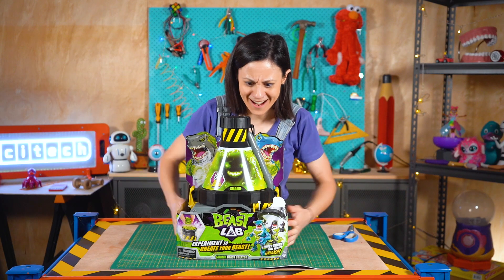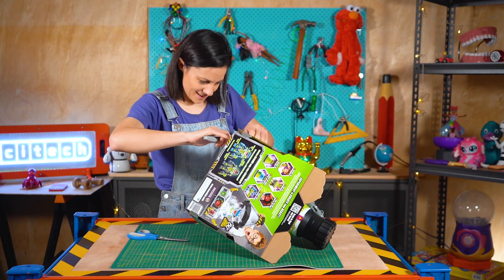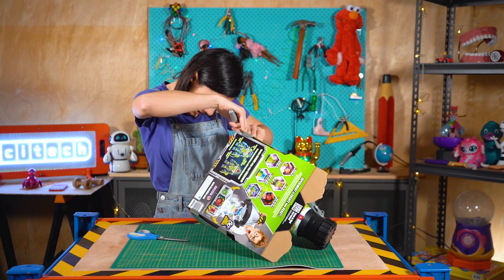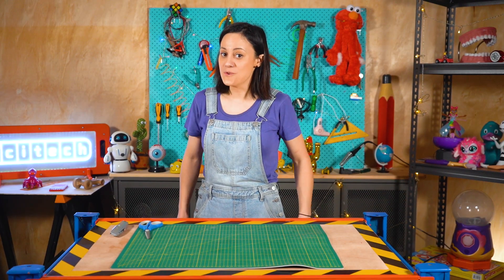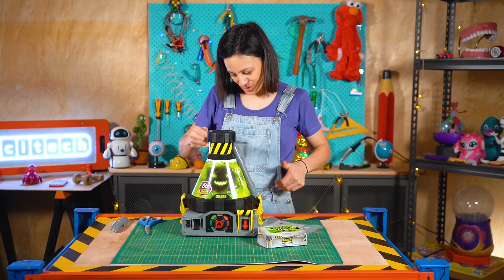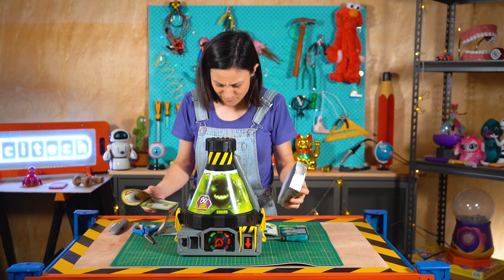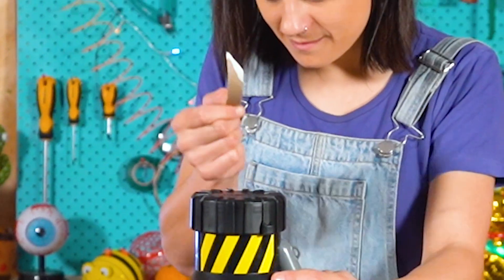Time to unleash the beast. One eternity later — this beast is not easy to unleash. Finally! After all that, we have our... de-slam! Instruction manual one: remove the printed wrap from the chamber. Alright, that's this stuff. Not quite as satisfying as the Mixie.